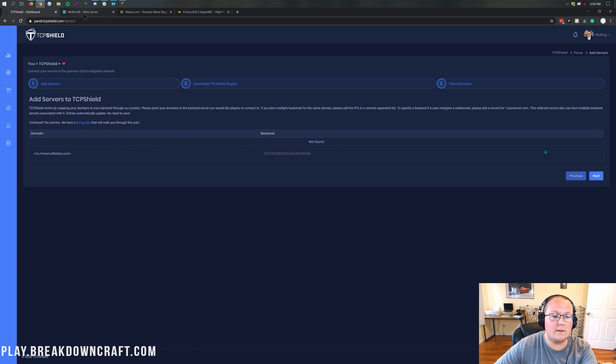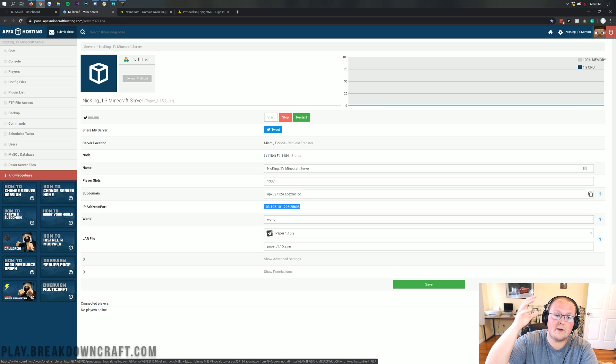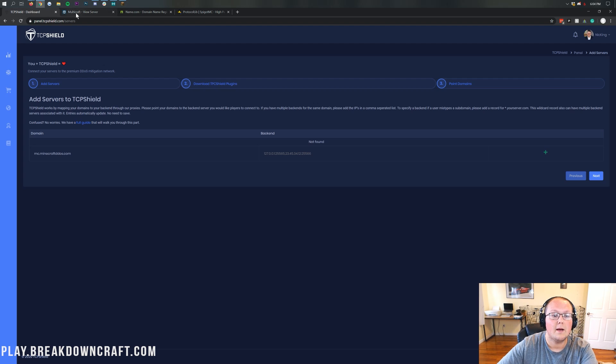The backend is going to be your server IP, which you'll grab from Apex. It's very important that this doesn't get out. If you need a new IP address because you're getting DDoS'd right now, you need to change the IP address linked to your server — that's the only way to stop that DDoS attack. You'll need to get a new IP, then set up TCP Shield. Whether it's Apex or another host, contact them and say this is what's going on, we need a new IP. We're going to be setting up TCP Shield so it won't be an issue moving forward, but right now we need this direct IP changed.